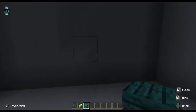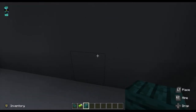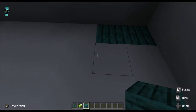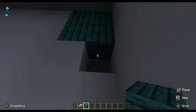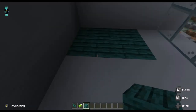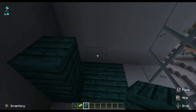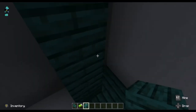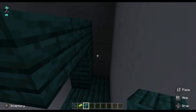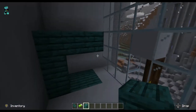Now for the moment you've all been waiting for — the interior design. So I'm just gonna be doing the bunk bed right now. Place four blocks, or three blocks long, two blocks wide on the floor, and two to three blocks high above because it's a bunk bed.